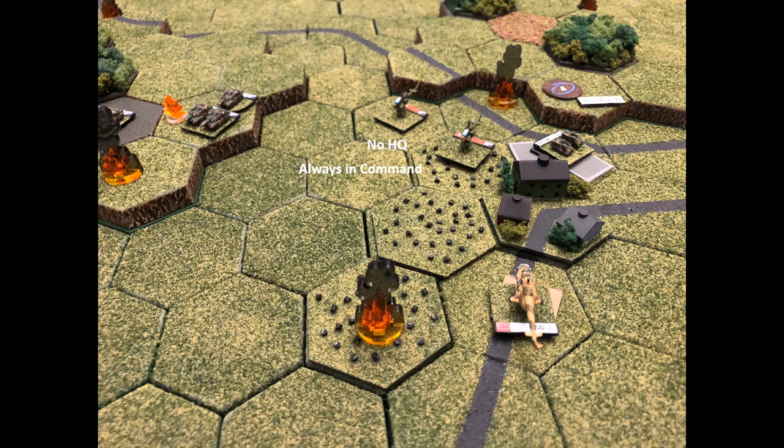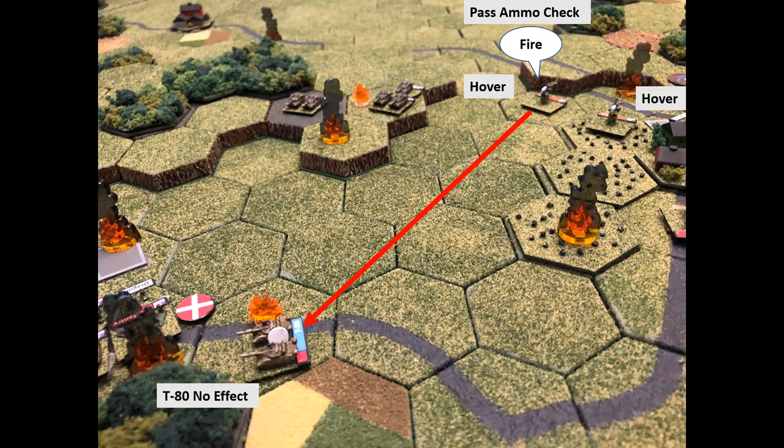Air cavalry activates — easy command phase. One attack helicopter declares hover and fires at the T-80 for no effect. A rules question arises about the other helicopter — it ended the last turn in nap-of-the-earth mode and wants to switch to hover without moving. We allowed the mode change to hover, which would have prompted opportunity fire had there been any, but he's not moving — just confirming that was done correctly.